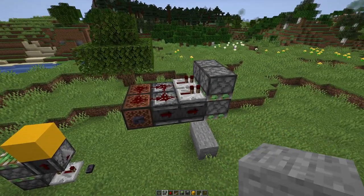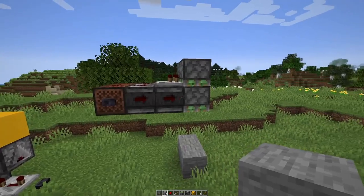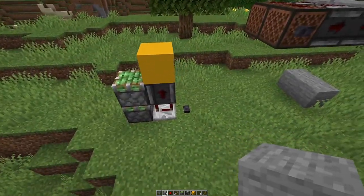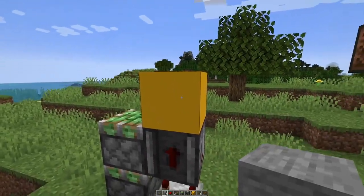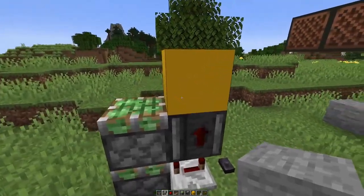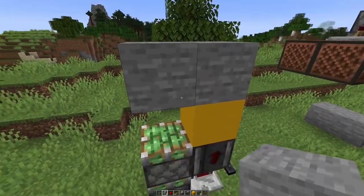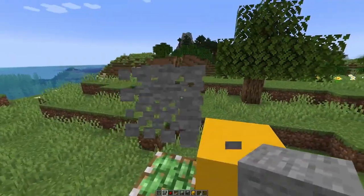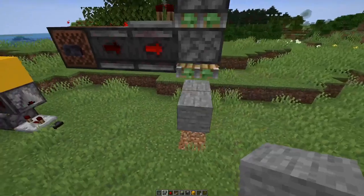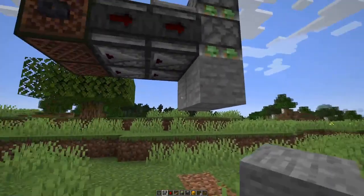Hopefully this is the last piston extender we need. I have been looking for ones that would push from below, but they all have the problem that they have a block here on top — we are actually here on top — and that's where the final block ends up, which is a bit of a problem. But this one here can pull the blocks up and then we have the space clear below.